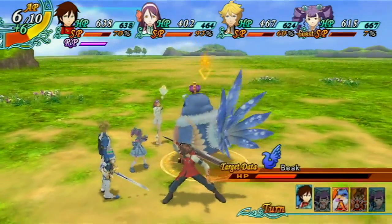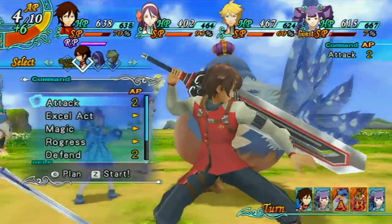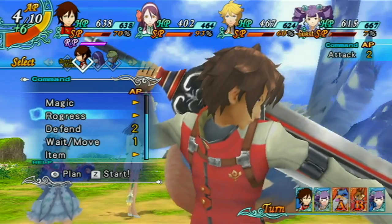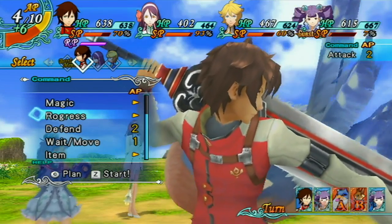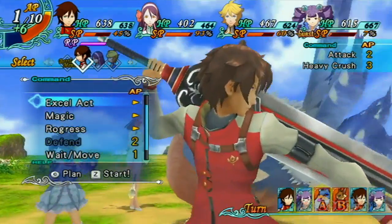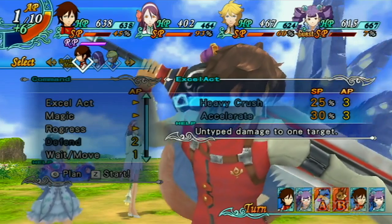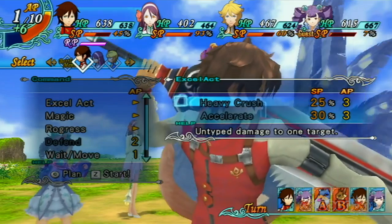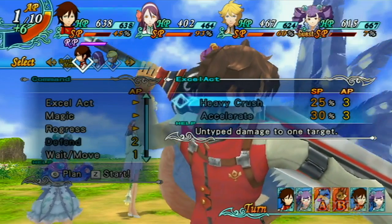Each weapon comes with gems inside of it. As you level up the weapon, you're going to detach these gems and mix and match them so you can have, for example, first strike, more armor, or things like that.